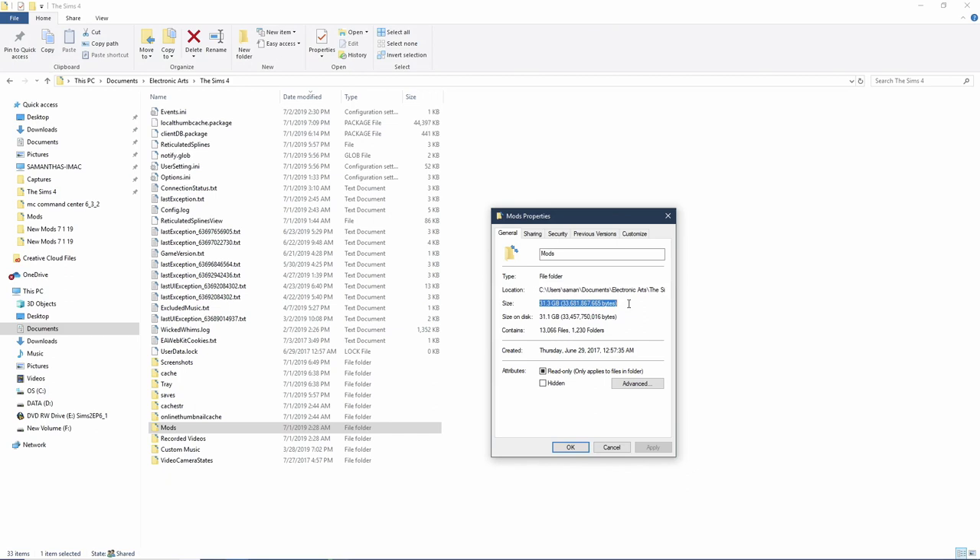Thankfully 31 gigabytes of CC does not slow my game down — I'm still able to play it, it's still very seamless, I don't have a lot of lag or anything like that. But it's just when I get into CAS and I'm sitting there trying to find things I want my sims to wear, I have to sift through things I don't want or I know I'm never going to use. Something I've been wanting to do for probably over a year now.